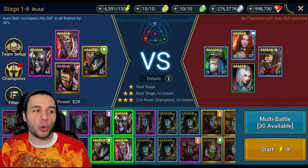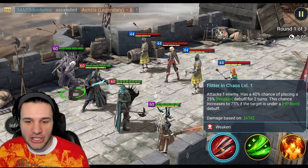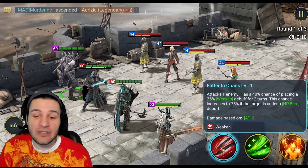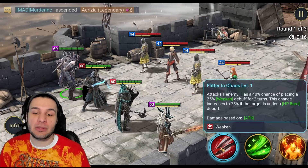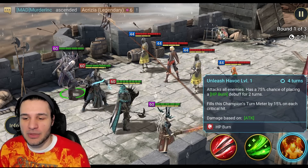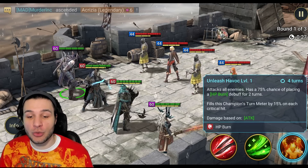We're at one-time speed. First champion: Blitzer in Chaos attacks one enemy, has a 40% chance of placing 25% Weakened for two turns. This chance increases to 75% if the target is under an HP burn. Attacks all enemies, 75% chance — booked to 100 of course. Fills this champion's turn meter by 15% on each critical hit.